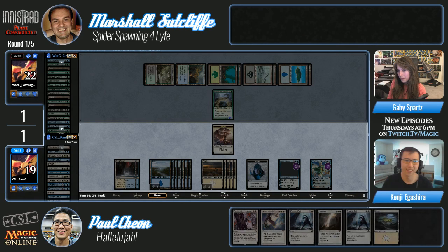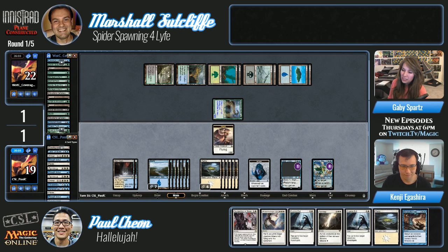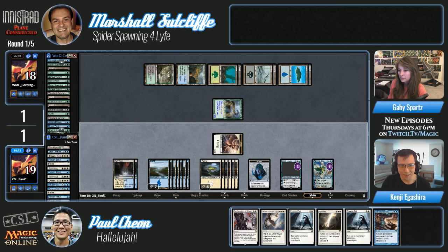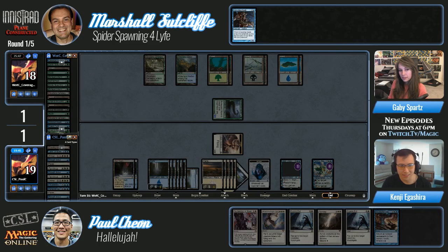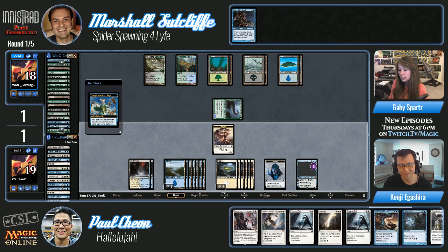It went from interesting back and forth to ultimate Jace with an insane grip — a pretty slow and gruesome death. People in chat are asking: Marshall does have Lab Maniac but he's not going to be in range for the Lab Maniac win this game. He still has to fight through a Jace emblem, he has no cards in hand, a couple in the graveyard, and Paul has six cards in hand. Flavorfully speaking — Jace was looking for clues, he found Tamiyo, they're working in tandem defeating all these zombies, and they found some angels. Good guys versus evil guys — and I guess the good guys did win.